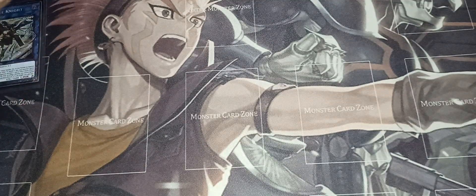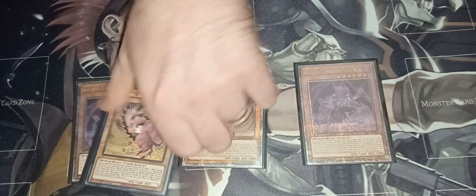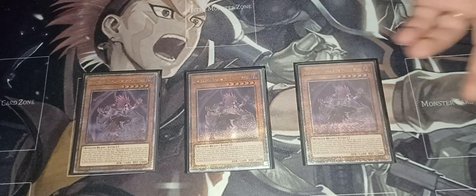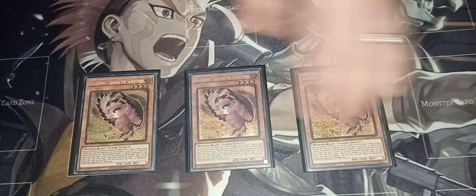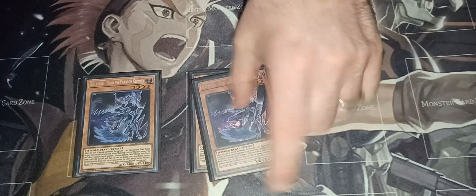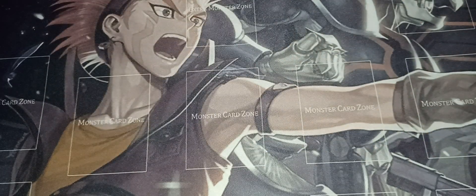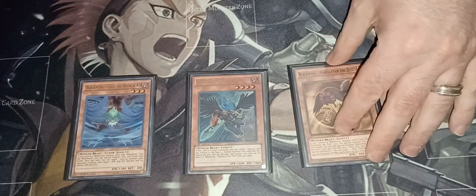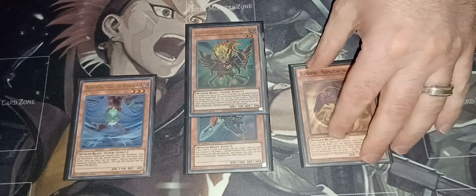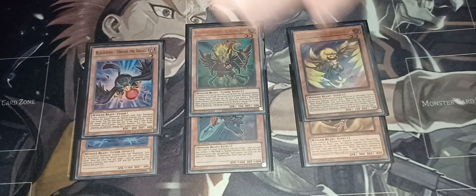The first cards you're going to use: triple Simoon — very standard, the start of your Blackwing combos. Triple Shamal — very standard, you need three. Triple Sujri — standard. And triple Vata — three Vata makes this deck really consistent. Then for the one-ofs you've got Zephyrus, the Elite, Gale, and Martin, plus Shanga, Chinook, and Roshi. So those are your six one-of staples.